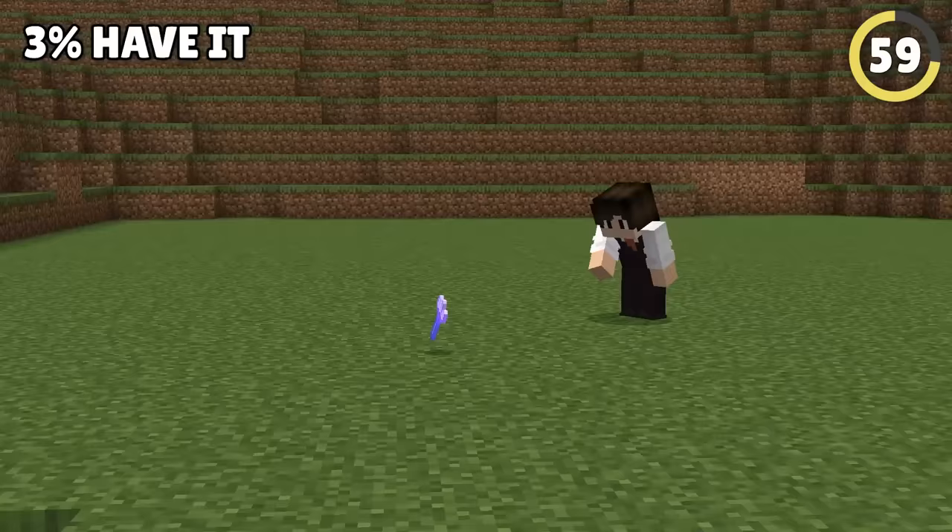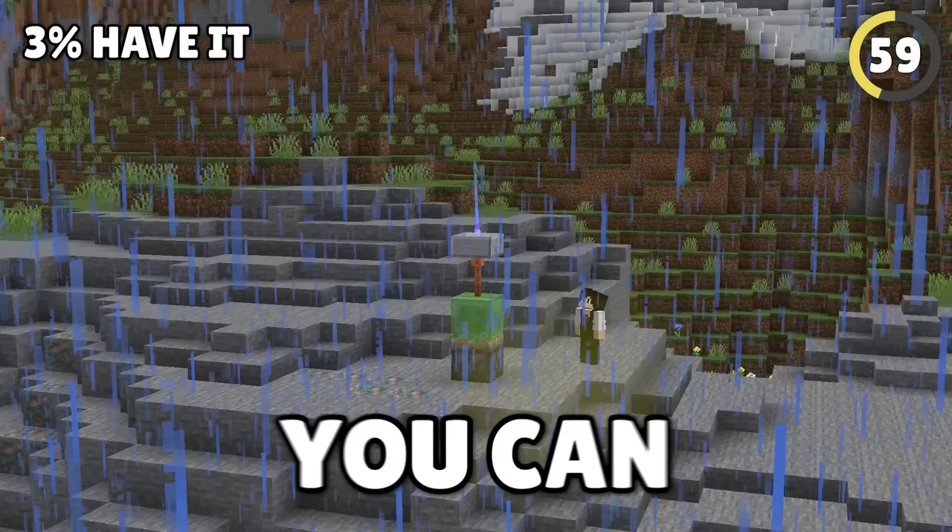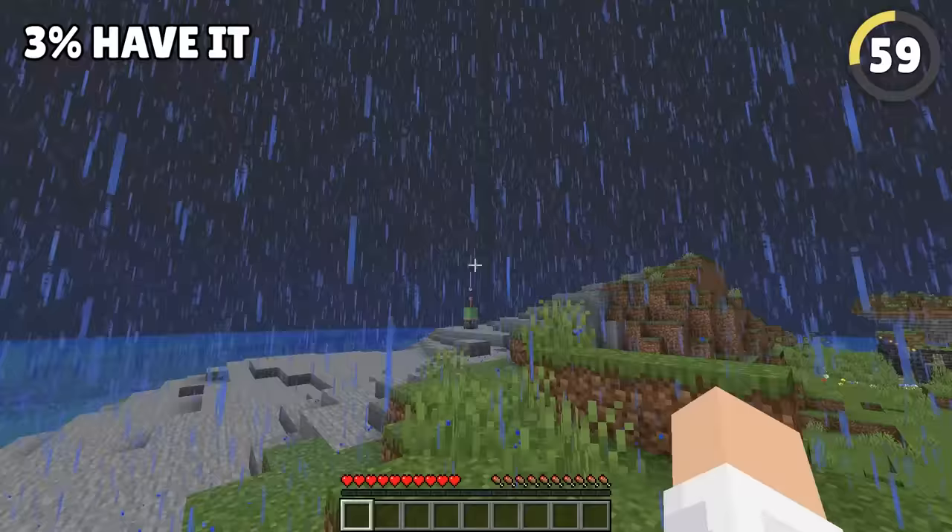Lightning striking the same place twice is almost impossible. But with some of the rarest items in the game — particularly the trident — you can make this infinite lightning machine where every bounce makes another strike for a crazy light show.